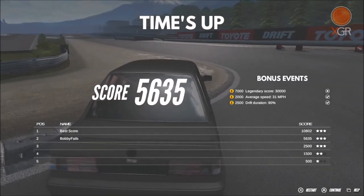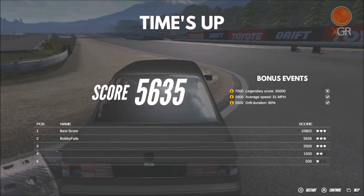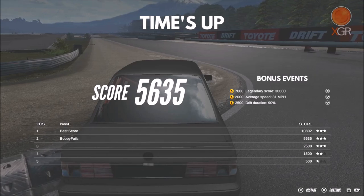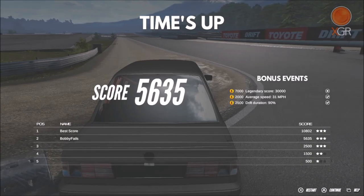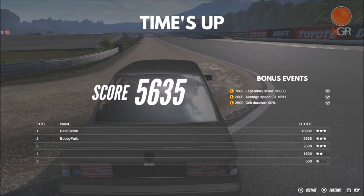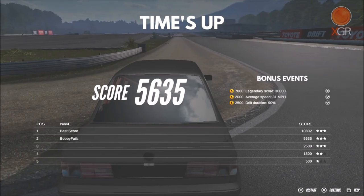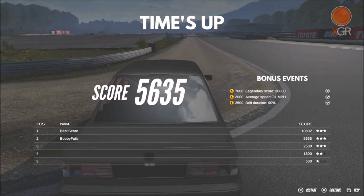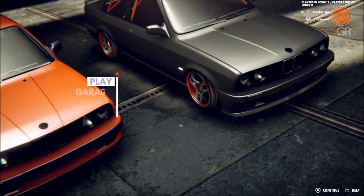Two and a half grand for drift duration being over 90% - I've got that one. Two grand for your average speed being over 31 miles an hour - I've got that one. And then $7,000 for a legendary score of 30,000 which I haven't even come close to. My best score overall is 10,802 and I just achieved 5,635 there. Actually it's 500 for one star, 1,500 for two stars and 2,500 for three. I'll bank that money by pressing A.